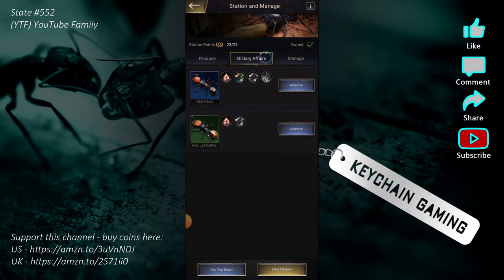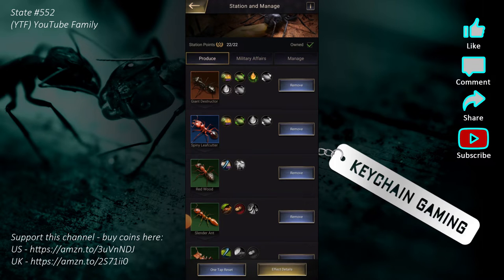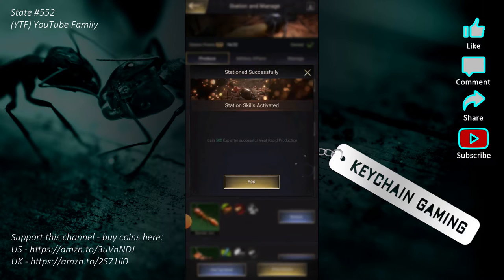There are categories: production, military affairs, and management. I have 22 out of 22 points — if I unlock another ant and don't have points to station them, I have to remove someone else. They all have different values: the Giant Destructor Ant costs 6 points, while this green ant is only 1 point. The gold ants have way more benefits — very beneficial.